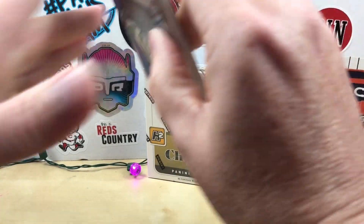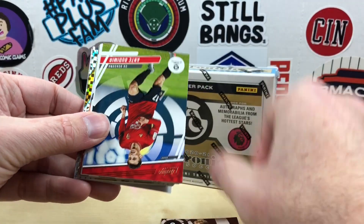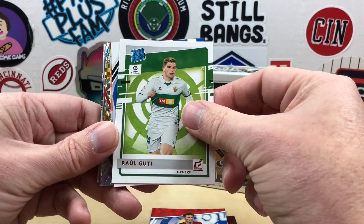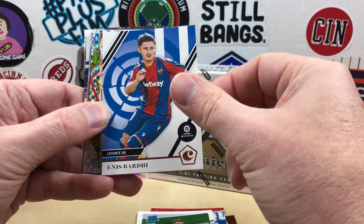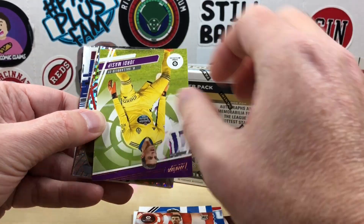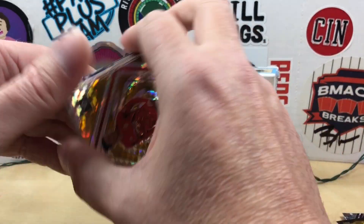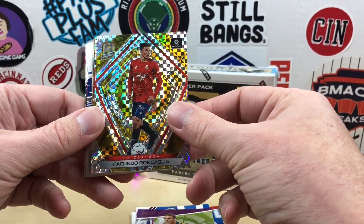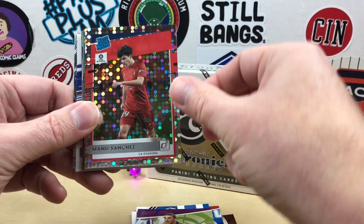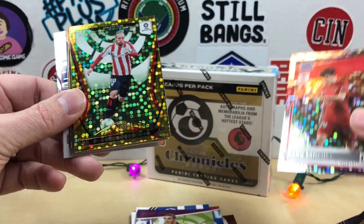Now we're on to La Liga. We have Alex Fernandez, Alex Fernandez, Ante Budimir, Raul Guti Ready Rookie, Ines Bardi, Lucas Toro. In Prestige we have Jordan Massey, and then we have a gold Valcando Rakanda, Manu Sanchez Ready Rookie — checking, not numbered.